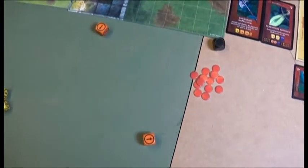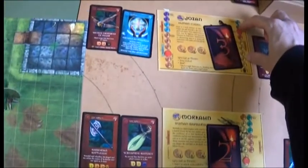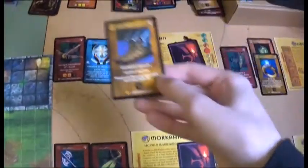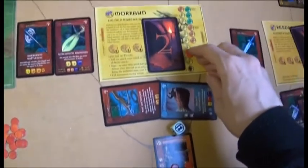Jozan shoots the Goblin and kills it. Jozan moves five spaces but sets off a trap — taking two wounds. Lidder moves six spaces and opens a chest, also setting off a trap — losing two hit points. She opens another chest and takes the first item.